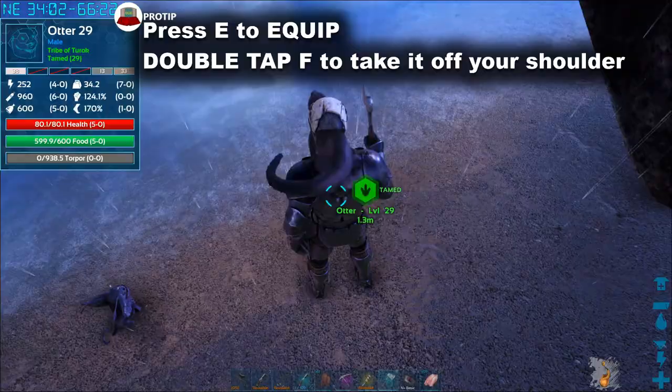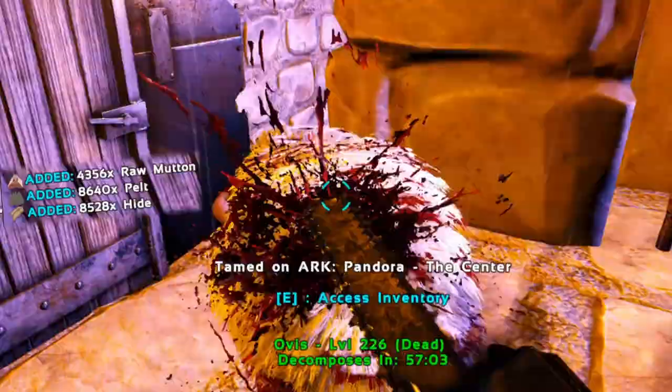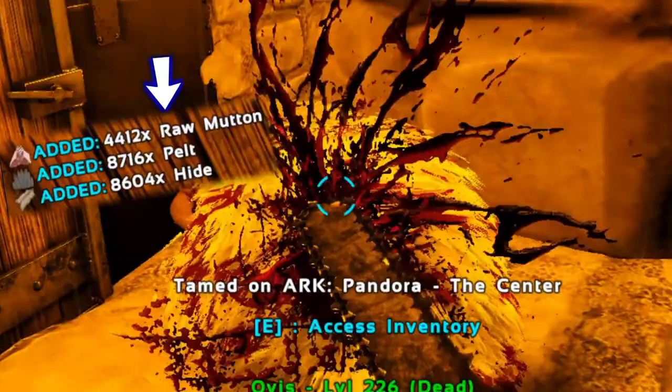If you get your hands on sweet veggie cakes, you can tame Ovis. They provide mutton, which is decent for taming and cooking. And if you have a chainsaw, you can harvest a lot of mutton — look at these numbers, they're just too good.